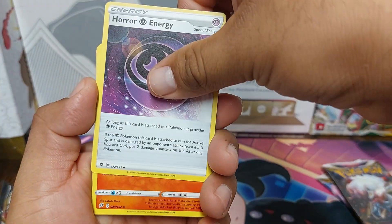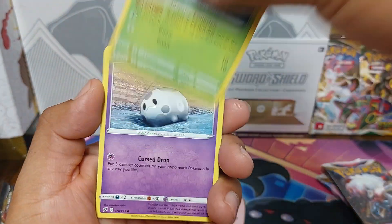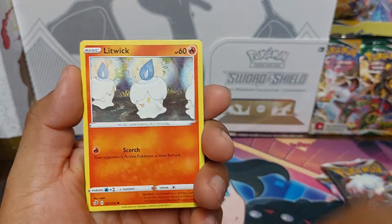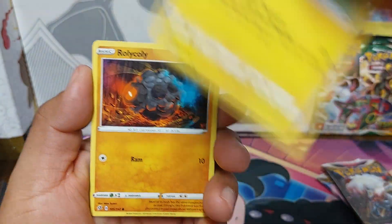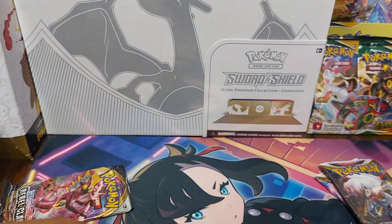Horror Energy, Heatmor, Marpeco, Caterpie, Galarian Corsola, Wimpod, Chinchou, Rolycoly, Galarian Farfetch'd, and Zamazenta.